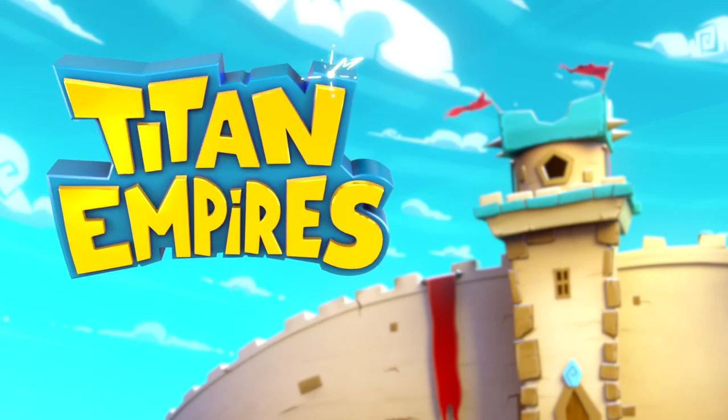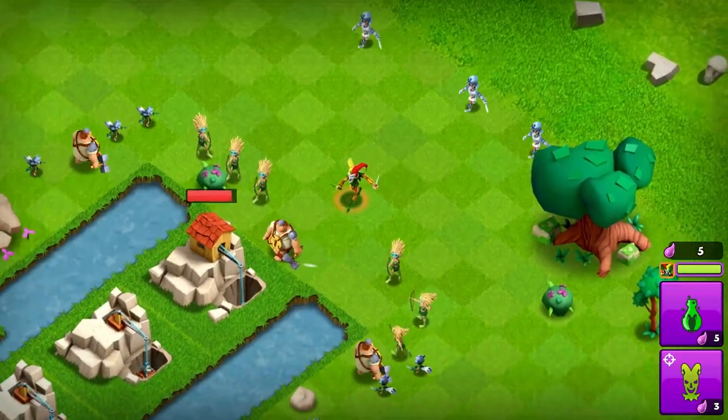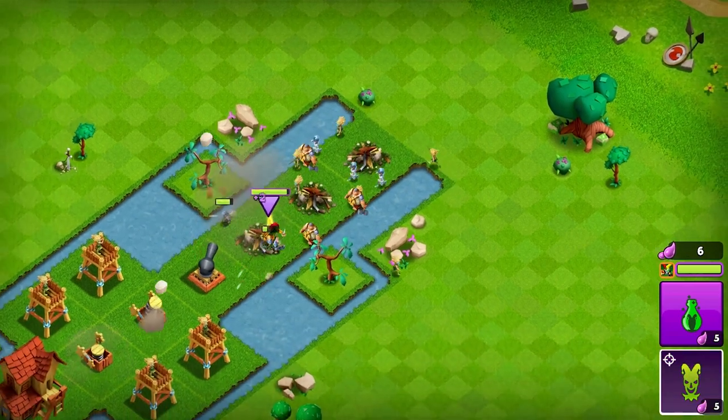Hey Commanders, welcome to the Titan Showcase, featuring Stitches the Trickster. This dark and witty Titan brings his love of destruction to the battlefield, sending out his illusions to absorb damage and attack defenses.